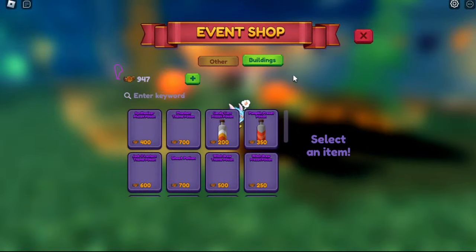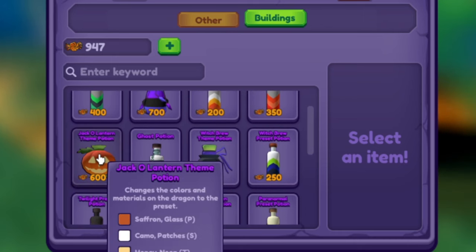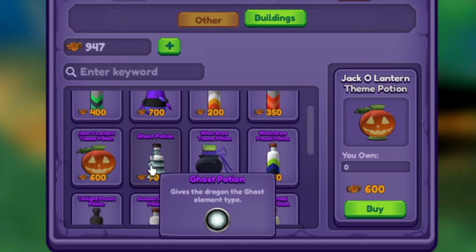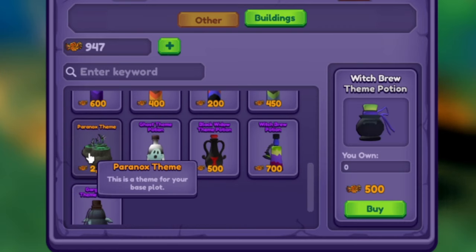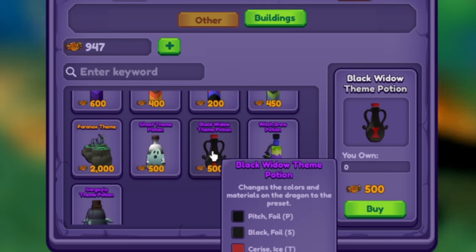We also have the event shop, which has your presets, your themes, your potions, and your buildables. And yes, there are new themes and elements in here. We have a jack-o-lantern theme — that's new this year. The ghost potion is coming back. We have a witch brew theme, all kinds of lovely past ones. There is a plot here for us to get. We have the black widow theme, which is kind of like the afterlife. It looks like we don't have the afterlife theme anymore — it might be rotating on the wheel, so we'll keep an eye out for that.